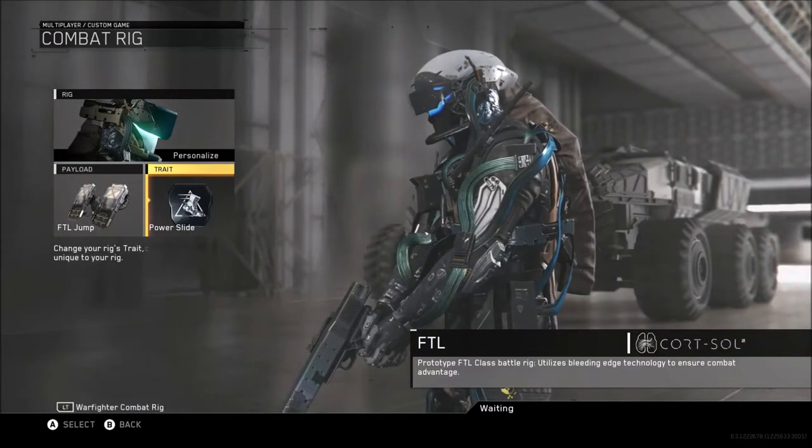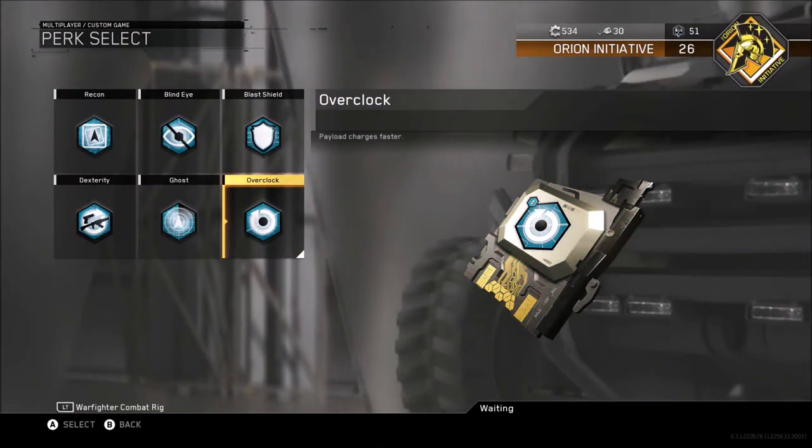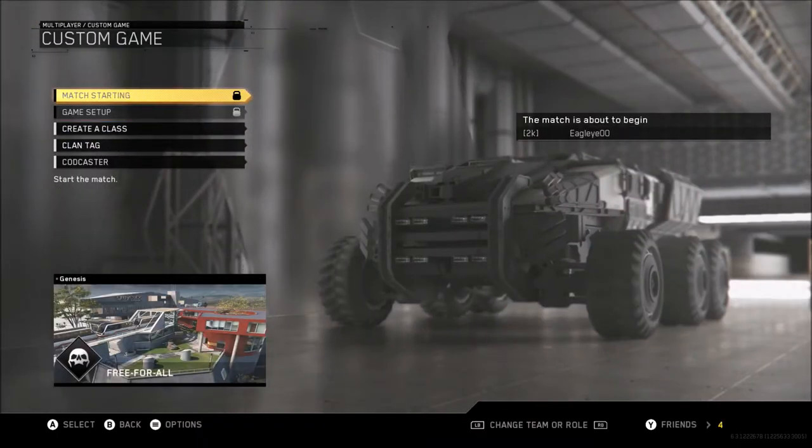To practice the glitch, just go into Private Match, pick the FTL Payload, and for the Traitor Ability, pick FTL Jump. Make sure you have Overclock on your class so your payload recharges faster so you can do the glitch over and over and keep practicing.